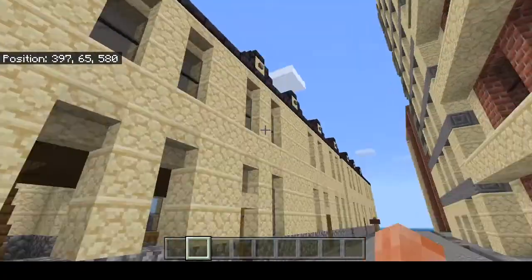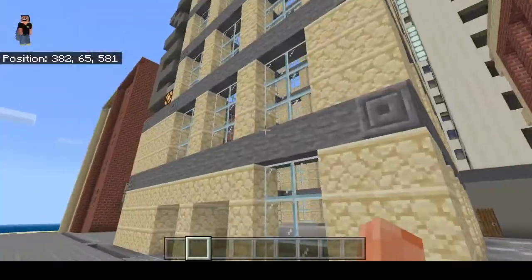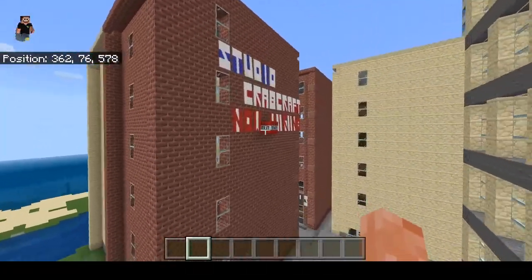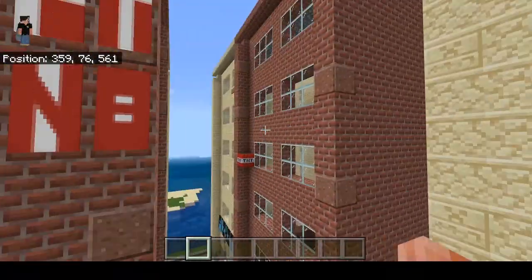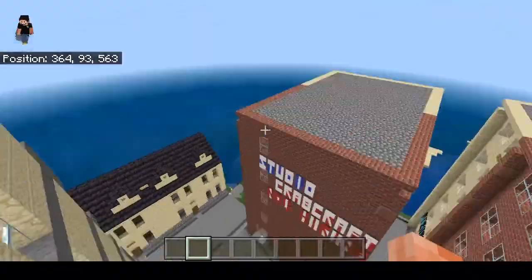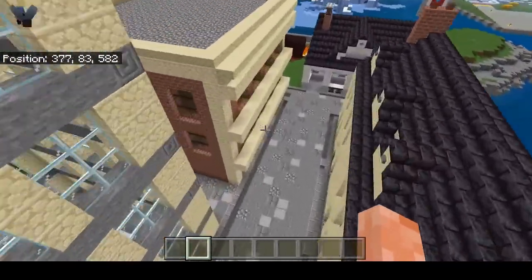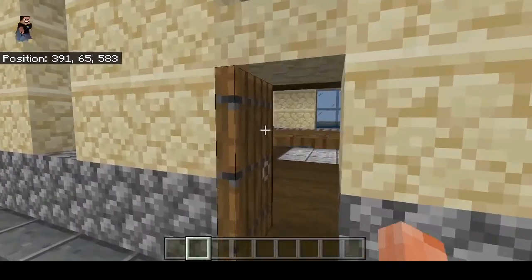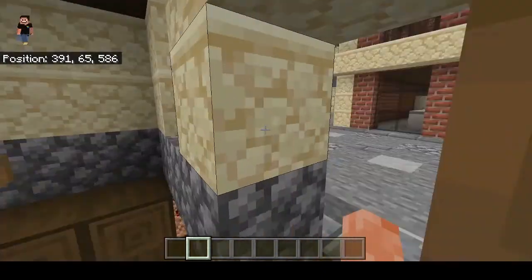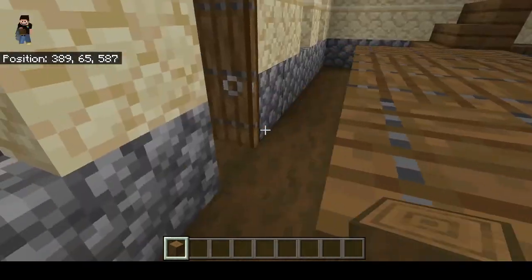We've got townhouses. I was going for like an English sort of vibe in the townhouses, mixed in with a sort of American vibe too. We've got these American buildings — tall towers with flags on top. English townhouses, this one is the only one with an interior. I didn't actually 100% complete the exterior. And this is where the bus is supposed to stop, but they don't stop apparently.